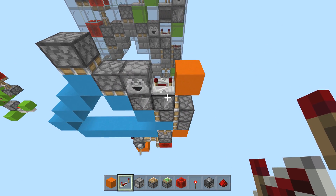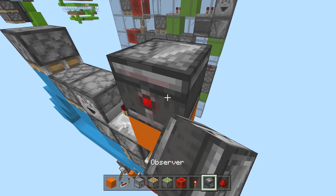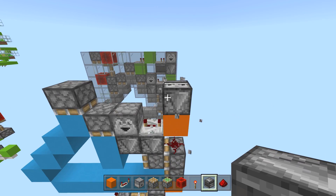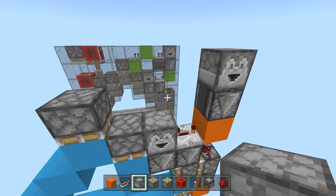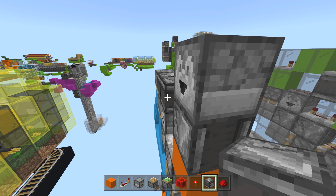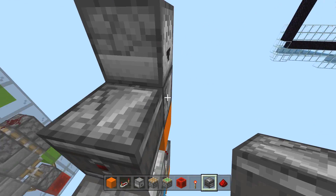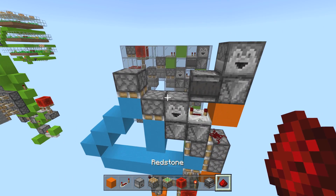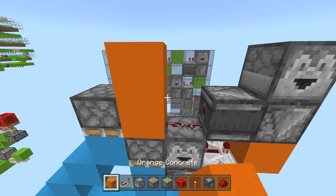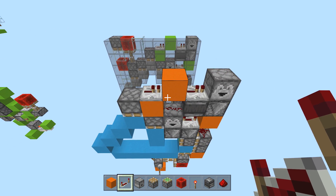Redstone dust right there — once that redstone dust is placed, we're going to put an observer facing down, then on top of that observer put our dropper. Grab another observer and build it up from three — face it this way, right here. Grab yourself another redstone dust right here, then another circuit block, dust on the dropper, circuit block up here. Then we get two more repeaters — last two, right here and right here — no delay on either of those.